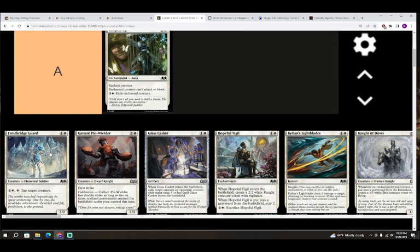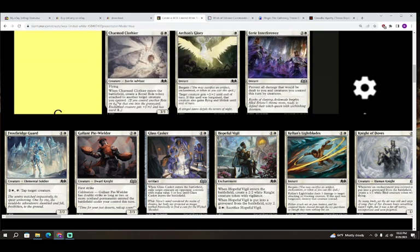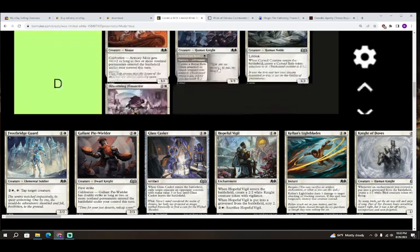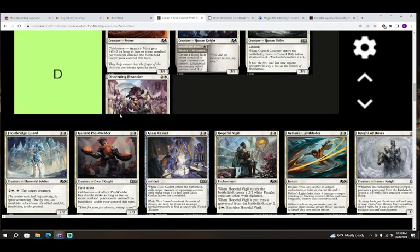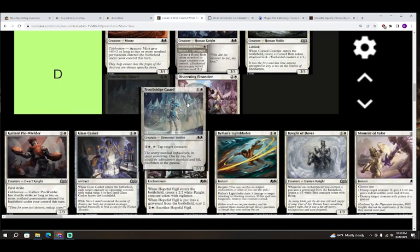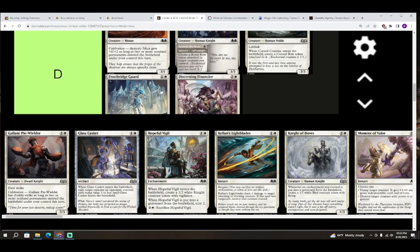Next up we have Frost Bridge Guard — one colorless and white for a creature, Elemental Soldier, a 2/2. It has: two colorless and white, tap it and tap target creature. I played with Nomad Convoy in Dominaria Masters — that was a three-mana tapper — and I don't think that's going to be good enough in this modern limited. Even with cross-tapping synergies, it's going to be a lot of mana and feel pretty clunky. Putting it in D.